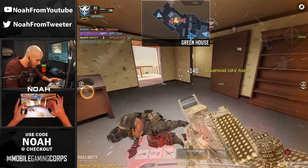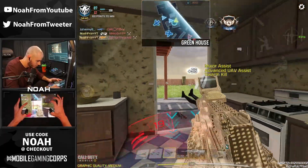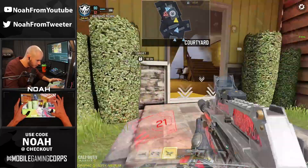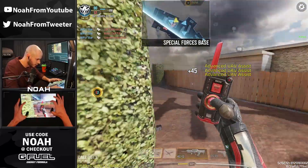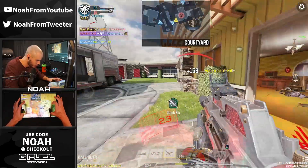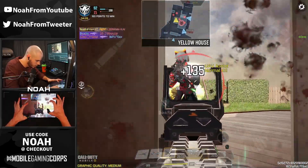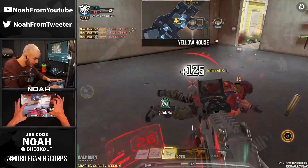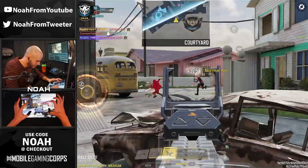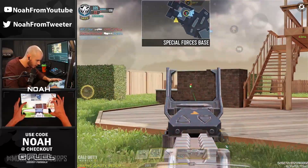Let me pop that. Tripmine popping off — got a player in the corner, another one right on the objective, might be able to pop them both. While I was muted right there, you can see a lot of the big reasons why I like using the extended mag: it has the ability to get those longer range kills and you can take multiple fights. This is definitely more of a spray-and-pray meta build.